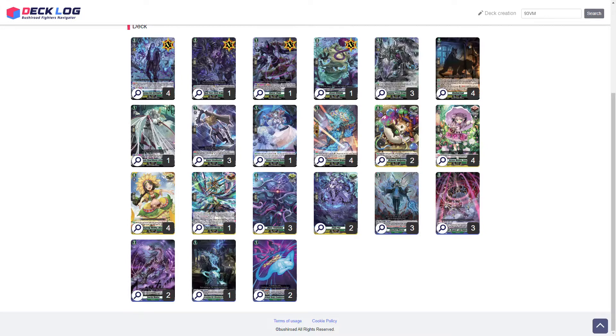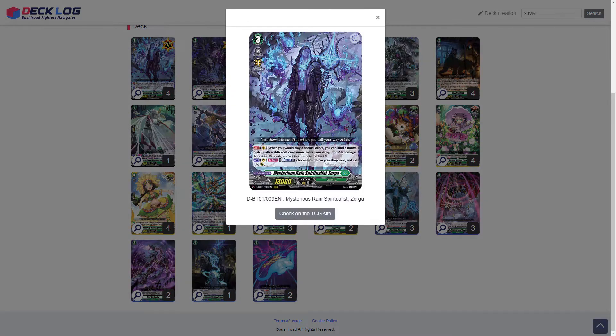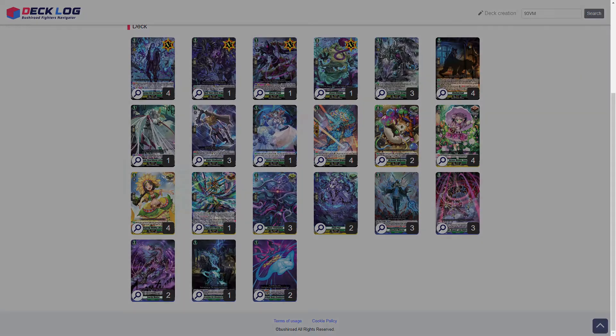Starting with the Grade 3s, we run four of the Mysterious Rain Spiritualist Zorga. His first skill is continuous on the vanguard circle: when you would play a normal order, you combine a normal order with a different card name from your drop in Alph Magic. His second skill is act once per turn: you can counterblast one, choose a card from your drop, and call it to a rear circle.